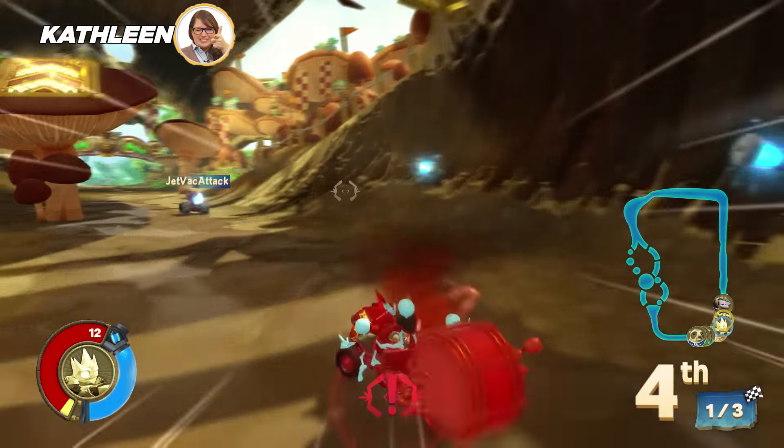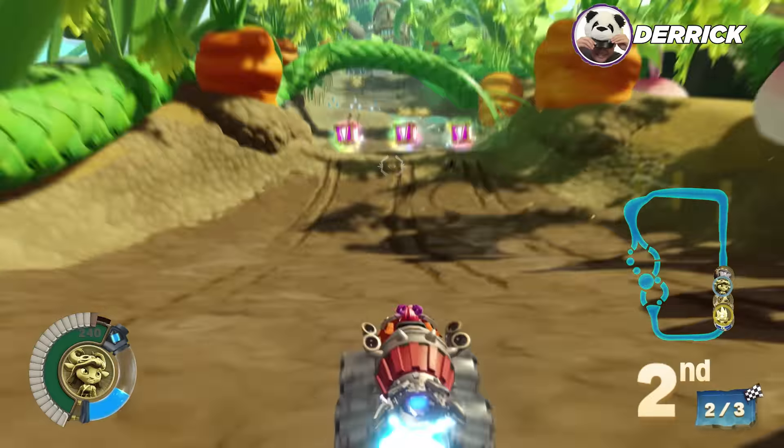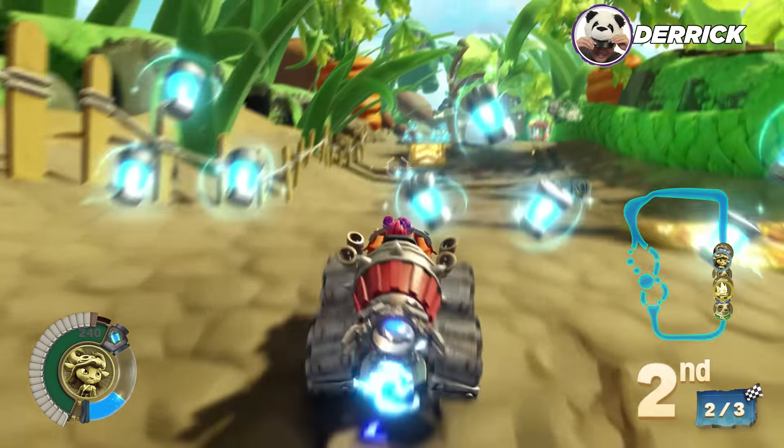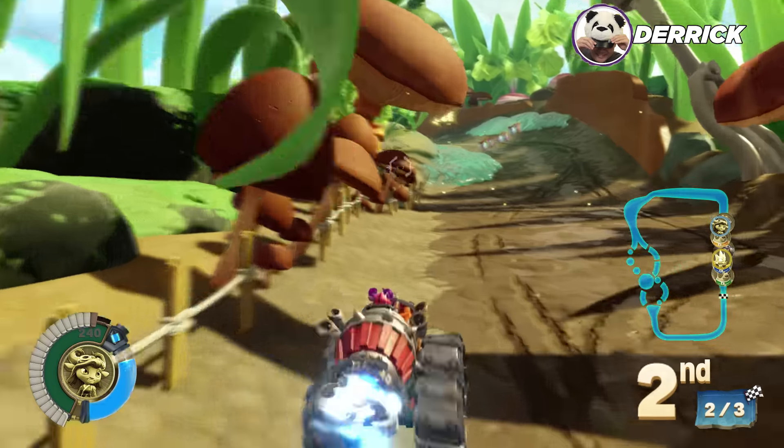The trick with the Thump Truck is that it's got a really low acceleration but a really high top speed. On these straightaways here, Derek's able to get that slow acceleration up to his top speed, hopefully putting him out ahead.